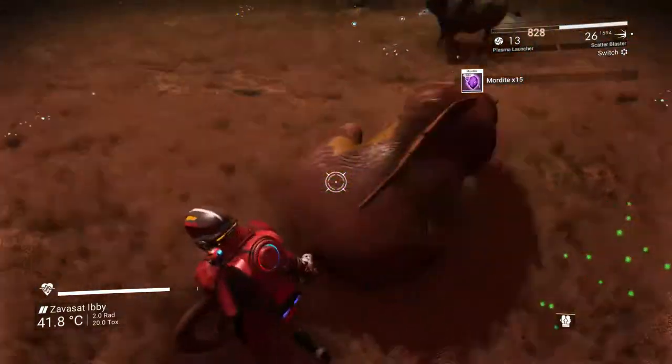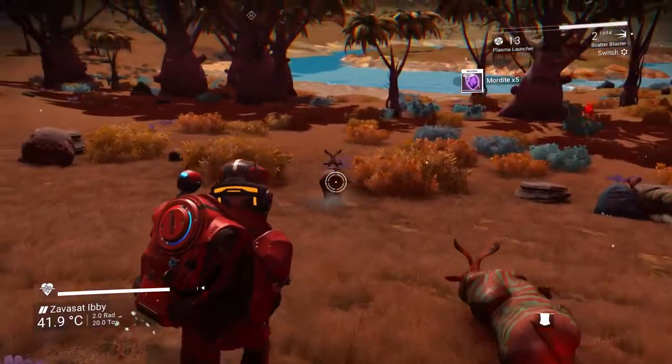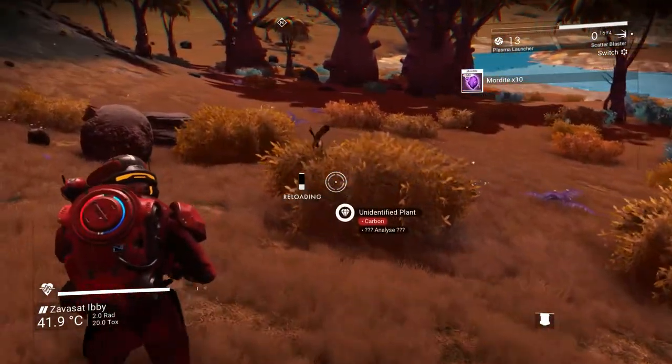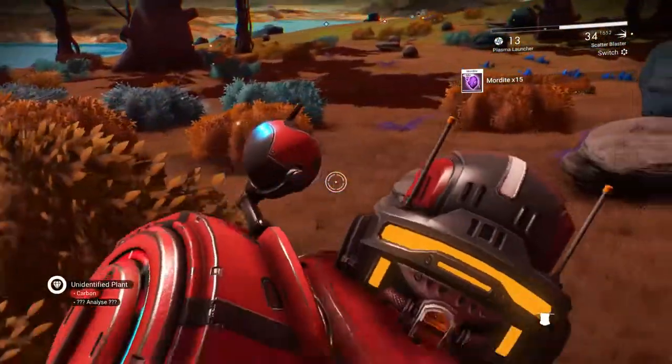The scatter blaster is the shotgun variant, and it can tear through targets, but not at range. If you don't mind getting up close and personal, this weapon can deal a lot of damage very quickly, especially with upgrades. It also relies on projectile ammo, so be aware of your reserves.